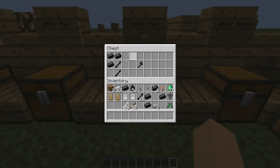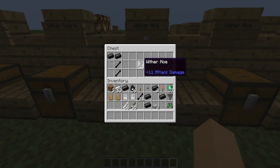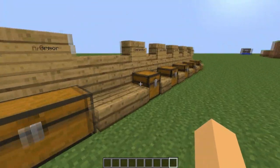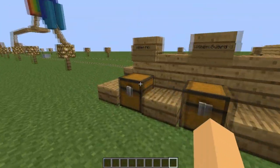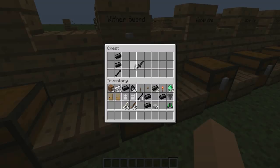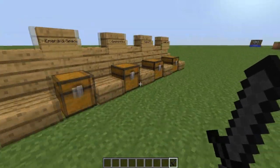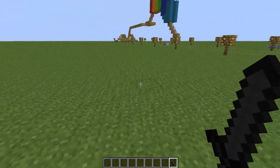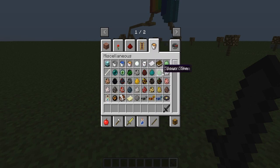The wither stuff is a lot stronger than the emerald and diamond tools. The hoe even has hit points now, which it didn't before. The sword is so strong — it kills a pig in one hit, whereas diamond takes like two hits. I'm pretty sure it one-shots everything.